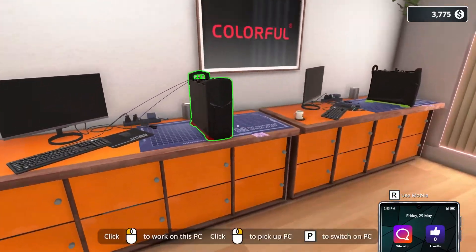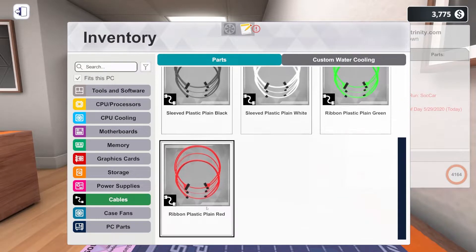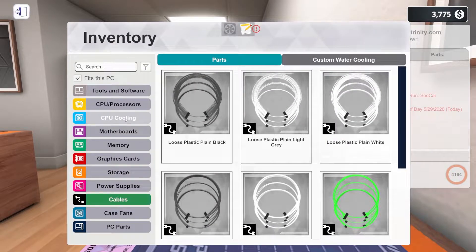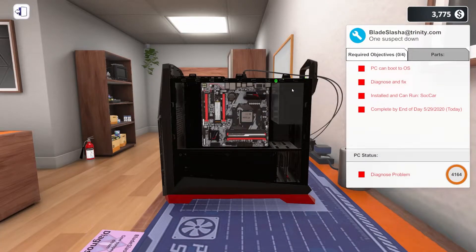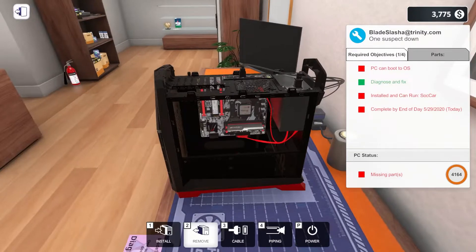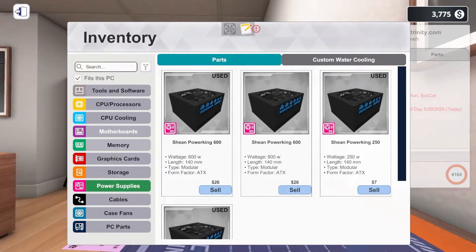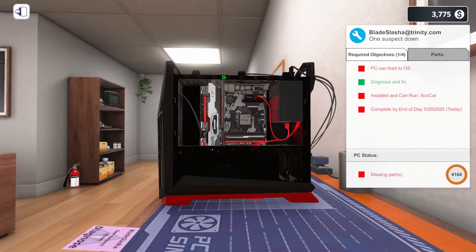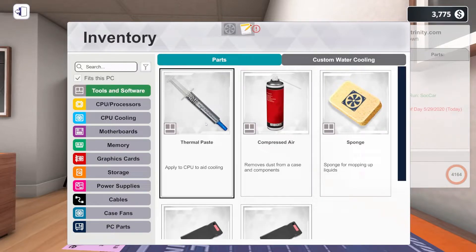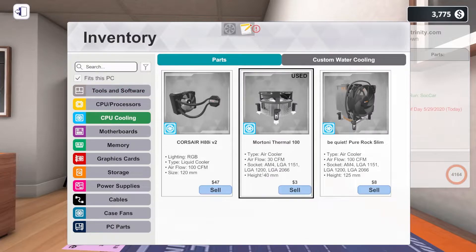We need to put in the new CPU — let's get rid of the broken one and put the new 1600X in. For cables, they want red. Of course I don't have red — why would I have red cables? As soon as I install this new power supply it's going to install the cables. We need to cable that up, and then cable the new graphics card. Let's grab the new Colorful iGame GPU and put it in.